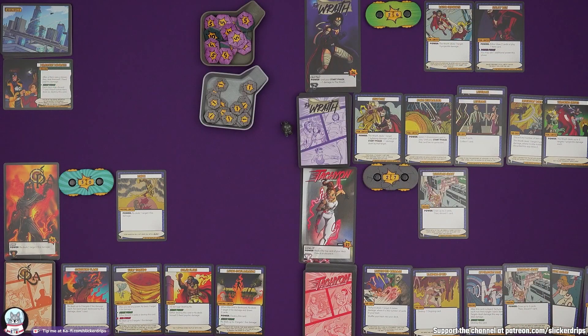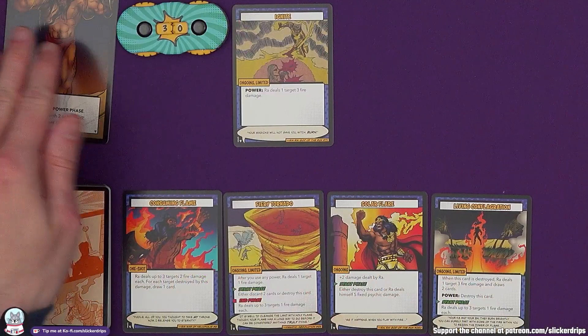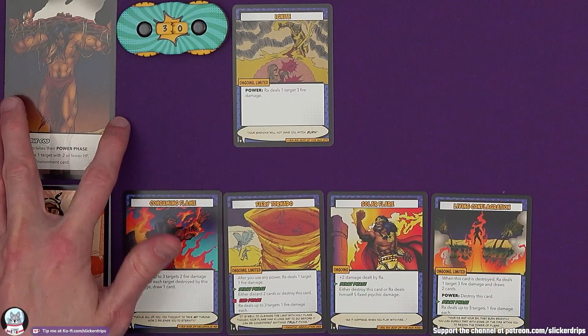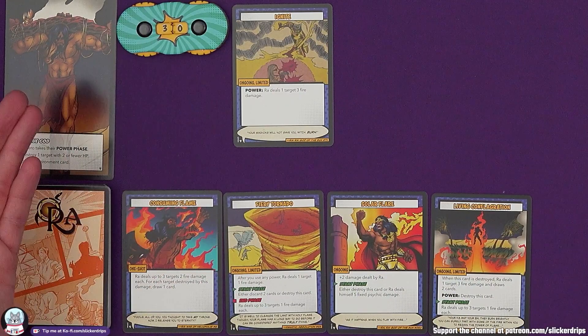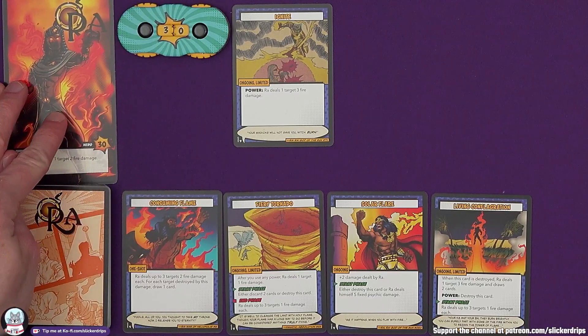We keep going until it's game over, which in this game is when Baron Blade gets 15 cards in the trash, or if all of the heroes are incapacitated. If anyone's reduced down to zero HP they are incapacitated - they stay in the game though. Rather than playing cards, the back of their character card gives them an option they can do on their turn. They're limited to what they can do, but they can still participate. The game is only over if all heroes are incapacitated.